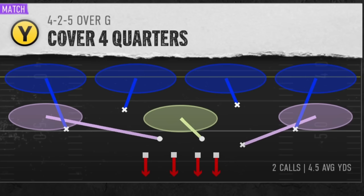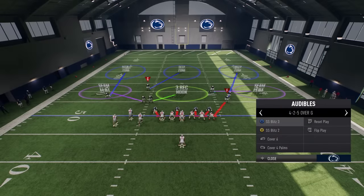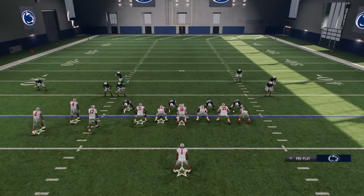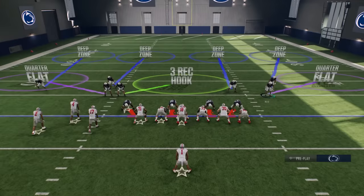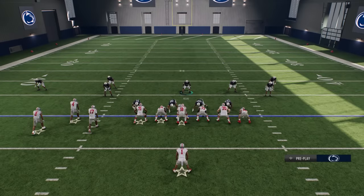Next, I want to show the difference between Cover Four Quarters and Cover Four Palms. Both of these defenses will act the same when it comes to run plays. Both safeties will drop down and play the run — they're going to act like extra linebackers. If you're expecting the run, I have no issue using the three-rec hook here. And you're going to want to pinch the defensive line, because the closest distance between two points is a straight line, so you want to close that up.